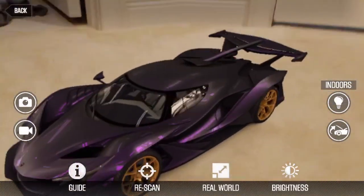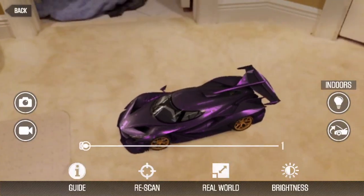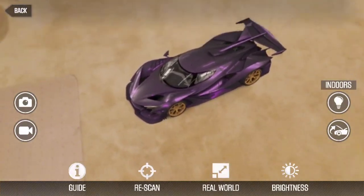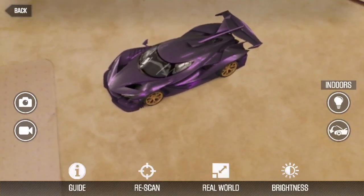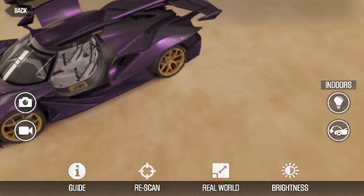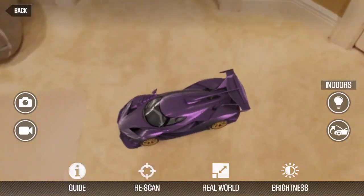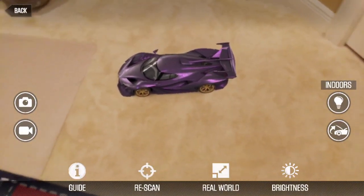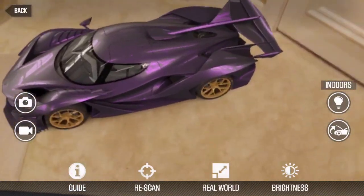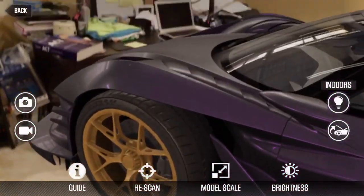If you don't like the brightness, you just click this button and you can actually adjust the brightness — that's really cool. If you want to see more detail, you can open everything up. You can even lift the car. To make it bigger, take two fingers, touch the screen, and pull away. That's how you resize it to fit your real world.